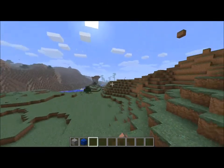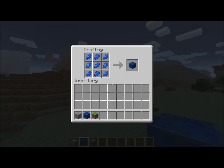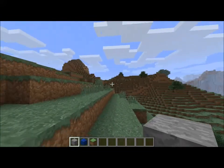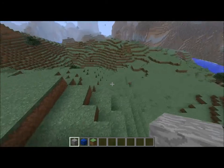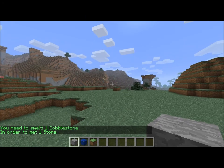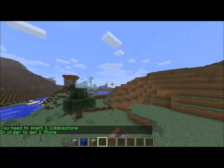That's the simple form of doing this. You can also type slash recipe when holding a block, and it will show you the recipe for it. Also, blocks that need to be smelted and not crafted can also be shown by this plugin. So if you type slash recipe for stone, it will tell you that you need to smelt one cobblestone in order to get one stone. So it tells you smelting recipes as well as crafting recipes.